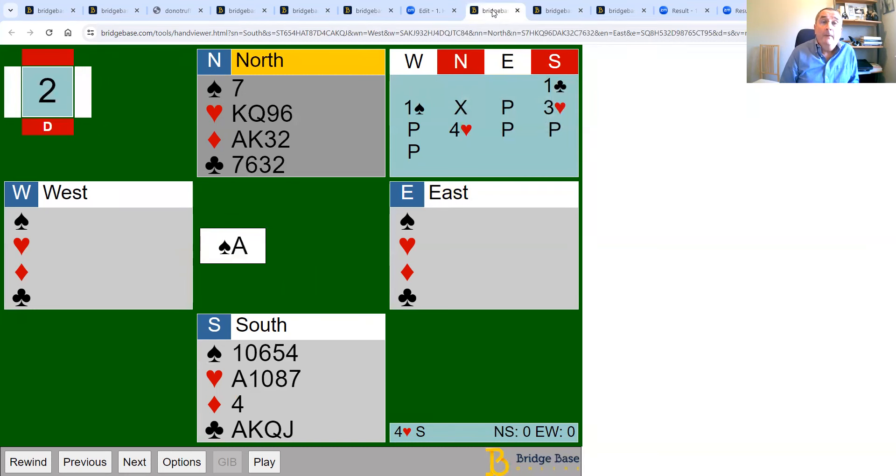Let's look at the last hand. We end up in four hearts; the bidding went one club, one spade, north doubled (a negative double showing the unbid suits), and we end up in four hearts. They've led the ace of spades. Final poll: are you going to draw trumps, ruff diamonds in your own hand, ruff spades in dummy, or try to cross-ruff the spades and diamonds?